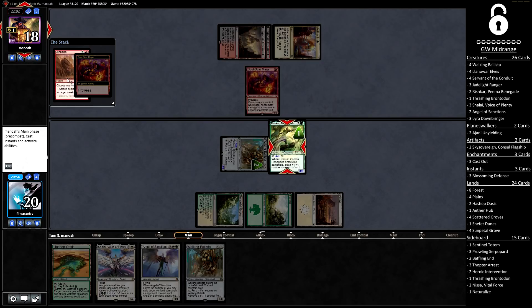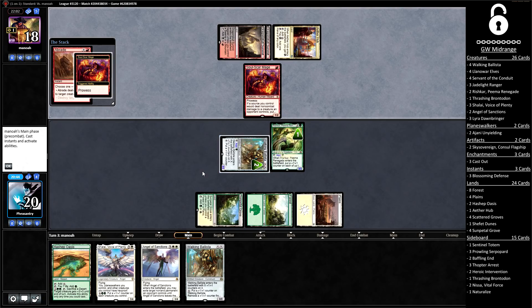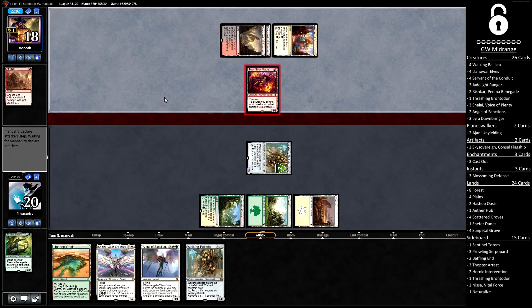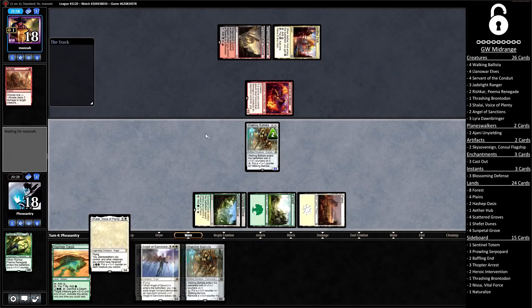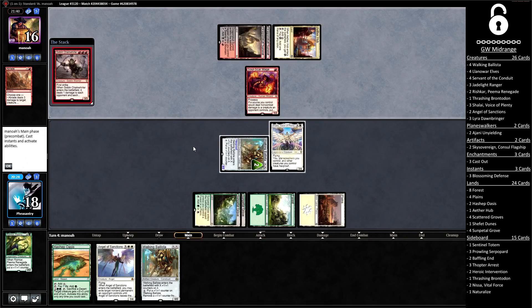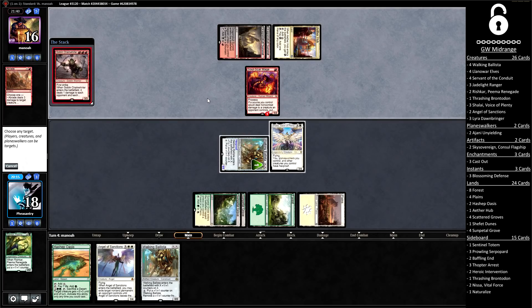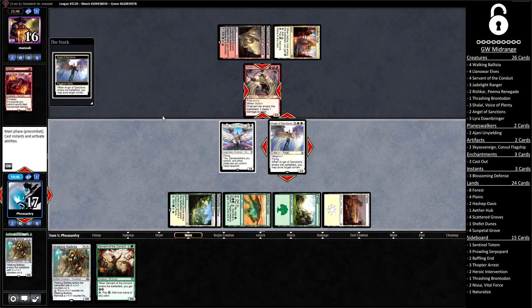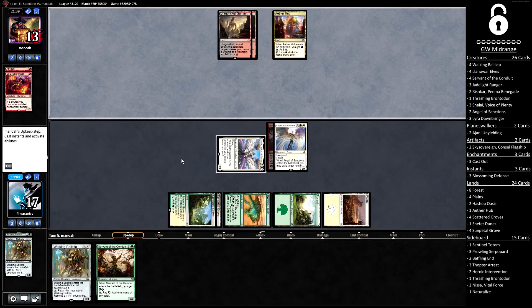We can still run out Shalai next turn. Drawing a land there is totally fine — we get to make our Ballista hexproof and bash for two. The opponent's got a Goblin Chain Whirler — I don't want it to put minus-one counters on everything, so I'm going to kill off the Soulscar Mage in response. Having done that, the Chain Whirler is not really relevant. I'm going to run out my Angel here — it's hexproof, so they're unlikely to get their Chain Whirler back in a hurry. Having gotten a little aggressive earlier, if we can just keep chipping in we might just be able to outrace our opponent with their slow start.